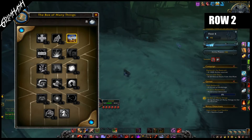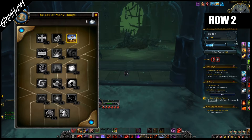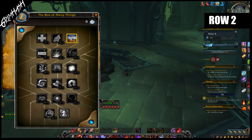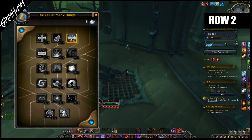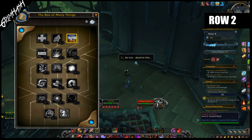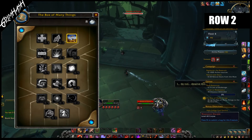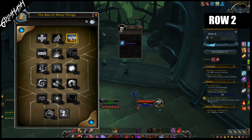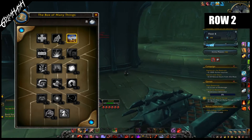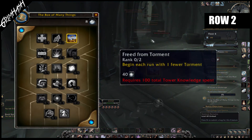Once you've put a total of 100 points into row one — or as the points are called, knowledge — you will unlock row two. It's actually pretty easy to do. I went and did two runs and I'm already unlocking part of row two now. This is PTR, I'll bear that in mind, but yeah, pretty easy to get.